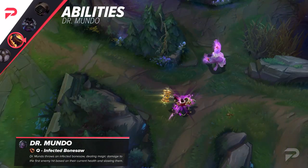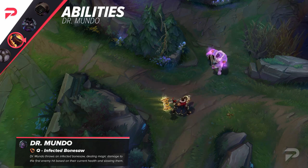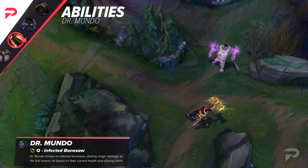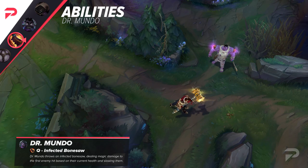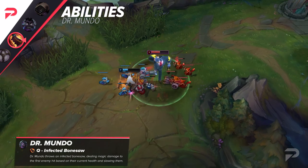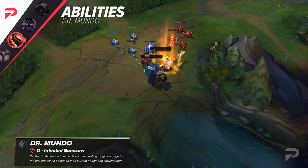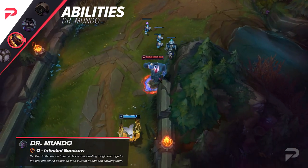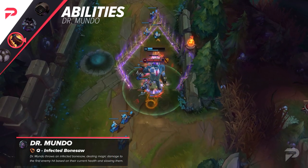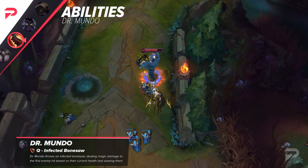Mundo's Q is Infected Bonesaw. This ability costs 50 HP, and if it hits a champion, Mundo heals back 50 HP. If he hits a non-champion, he instead heals for 25. Mundo hurls his Bonesaw, dealing a percentage of his target's current health as magic damage, while slowing them for 40% for 2 seconds. The damage has a minimum threshold and a maximum cap against jungle monsters. The only differences from before are that the health cost doesn't scale up with rank, and it doesn't refund full HP costs when you use it to last hit.